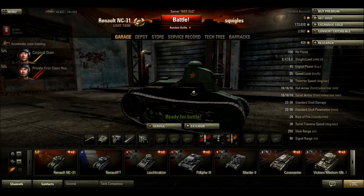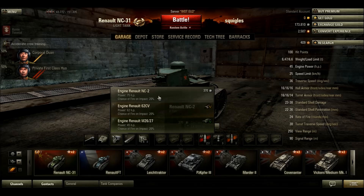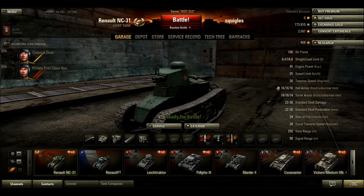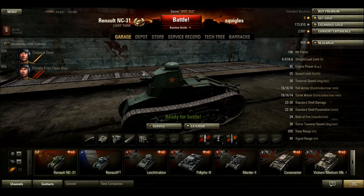The Renault NC-31 is the first Chinese tank, the tier 1 Chinese tank. It has 100 hit points, which while not the lowest of the starter tanks, it's down there. Your starter engine power is 45 horsepower, upgradeable to 75. Your speed limit is 25 kilometers an hour, which is pretty slow. Your traverse speed is average for starter tanks. Your hull armor is 16 all around — 16 in the front, 16 on the sides, and 16 in the back. Your turret armor is 16 in the front, 16 on the sides, and 14 in the back.